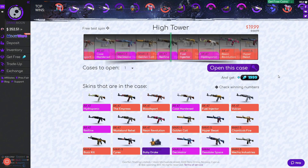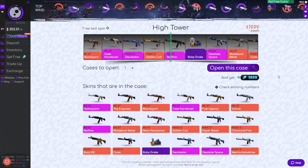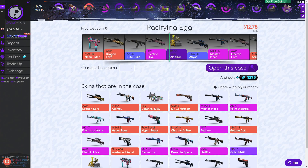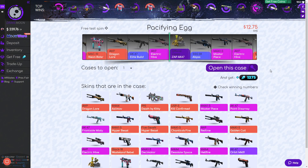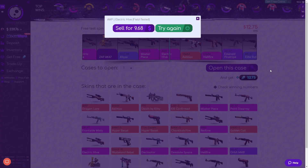ZAP AK47 — it's worth four dollars, so that's a bit of a loss. We're just going to open this up and see what we can get. Come on, give me a Blood Sport or Red Line! Factory new — sorry, minimum wear — we're in profit! $23.93, that's not bad. A little bit of profit, and there's still a chance of a Dragon Law, M4A4 Asiimov, and some pretty nice skins.